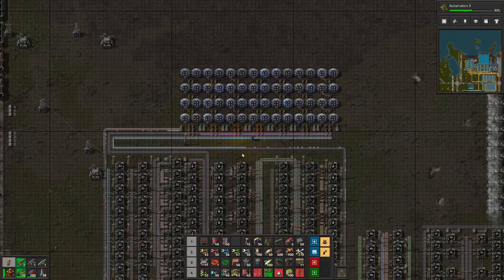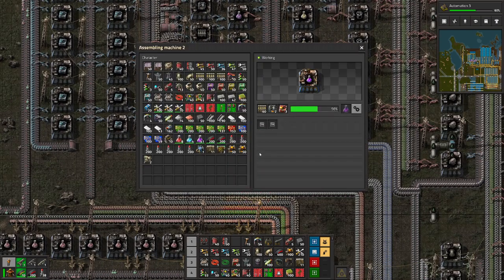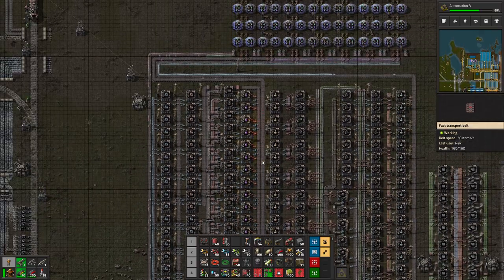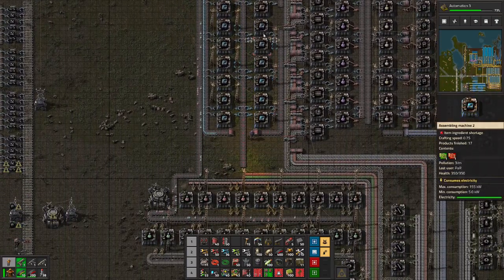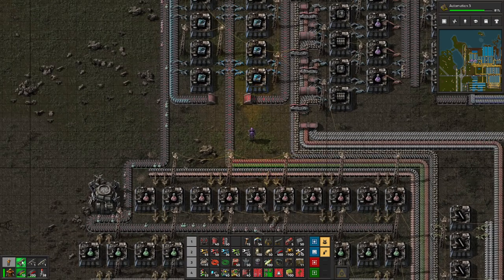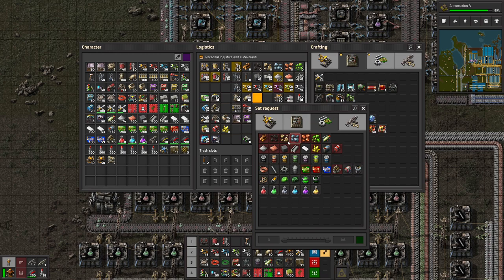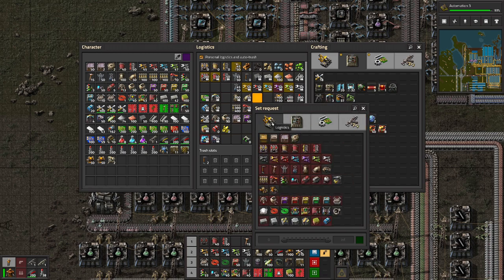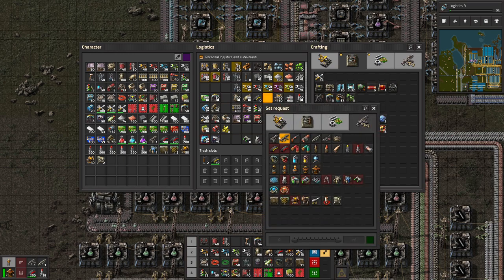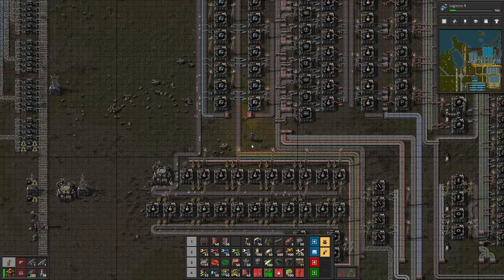Look at that — we are going through the researches. We have purple science that stopped working for a while. What is the reason? We are not producing the prod modules fast enough. Why is that? Because we accidentally deleted something here. I would like to say that we will not have any bullets with us ever, and we are not particularly interested in pistols — we want them to be automatically removed and recycled. That's the idea.